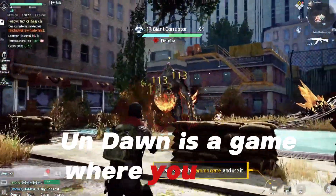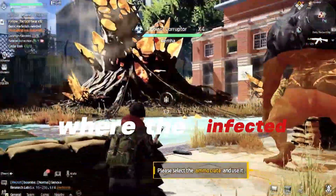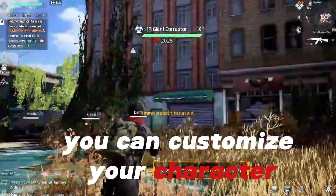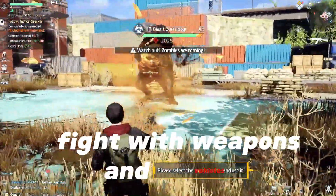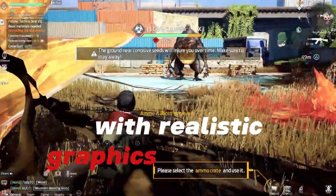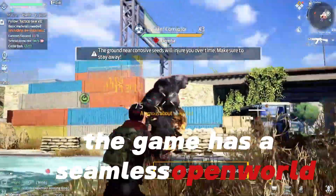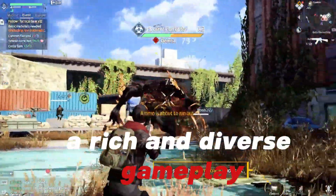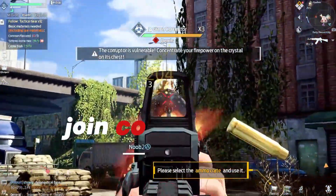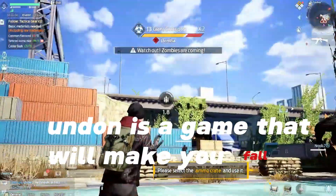Number 7: Undaun. Undaun is a game where you explore, adapt, and survive in a post-apocalyptic world, where the infected and other humans are your enemies. You can customize your character, build a base, fight with weapons and vehicles, and join a squad in this action-adventure game with realistic graphics and PvP and PvE modes. The game has a seamless open world, a rich and diverse gameplay, and a lot of features to enjoy. You can also play with other players, join co-op missions, and explore new regions. Undaun is a game that will make you fall in love with it.